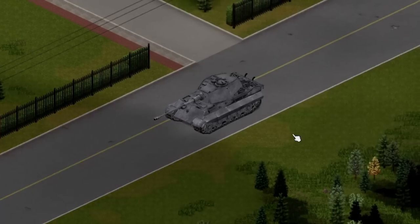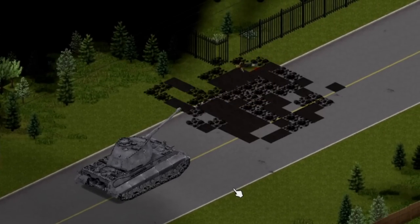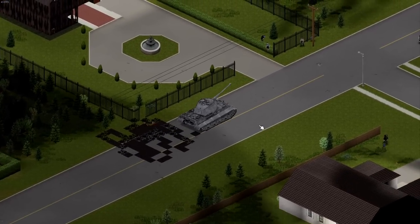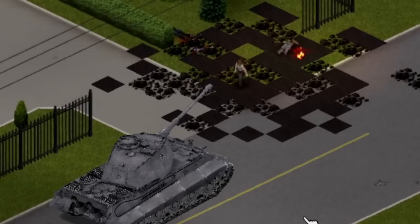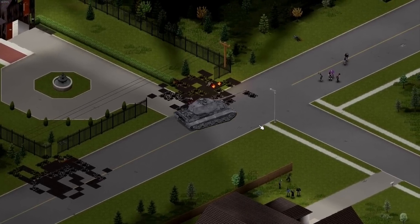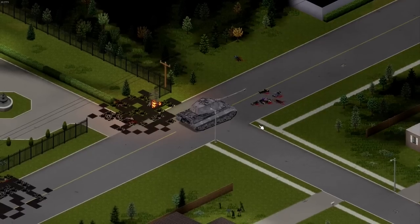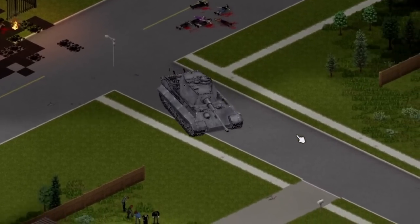They can run and they can hide but my tank will find them. See that zombie right there? And now it's gone. Basically nothing can survive this tank — it is a beauty. And this thing has a machine gun! On top of the main gun, it has a machine gun that just mows down everything in front of it. This thing is the perfect zombie killing machine.